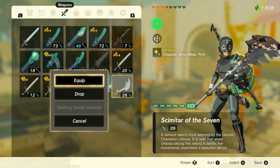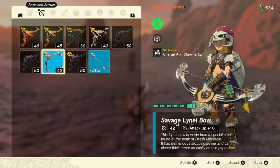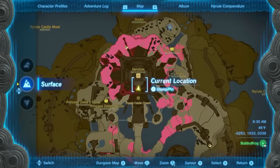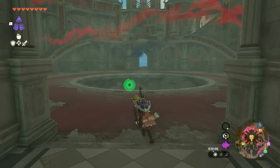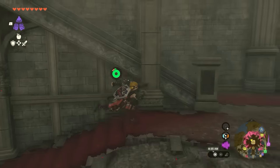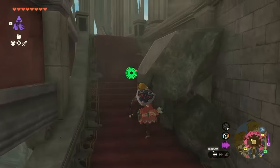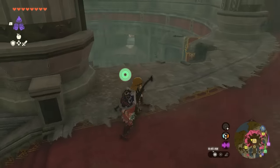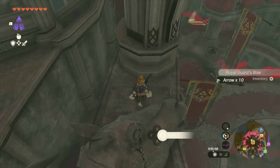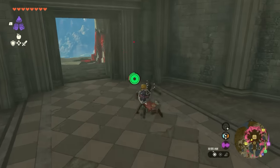We're going to be going for an overpowered setup to make your Gleok hunting lives a lot easier. The first thing we're going to be needing is bows. The bows I suggest that are pretty easy to get are going to be located in Hyrule Castle on the first floor, where the entire throne room is. You're going to want to climb up the left set of steps from the main spot facing the throne, go up those steps, and you're going to find a little statue that's broken. Hop on top of this and you're going to see a bow there - that's going to be the Royal Guard bow. Pick up that bow and you're going to get some arrows here as well.